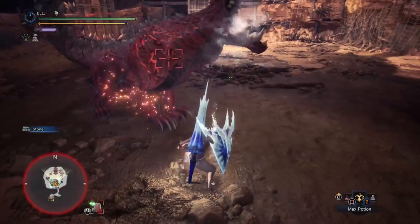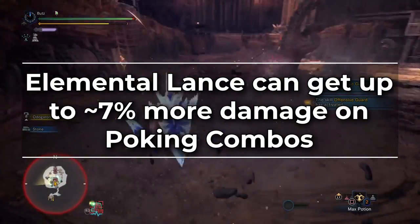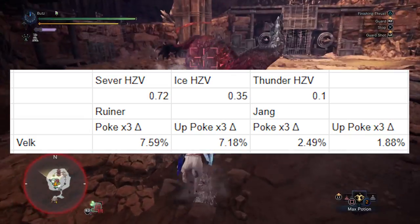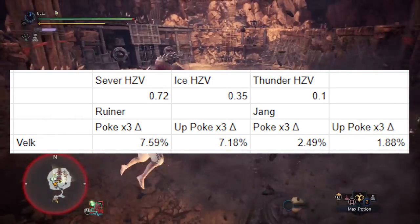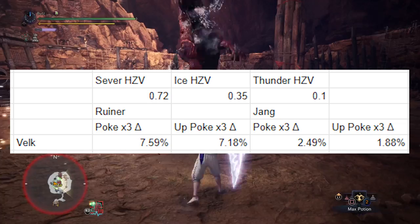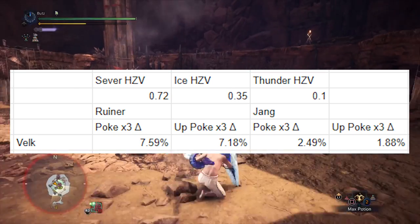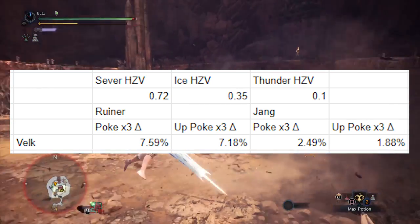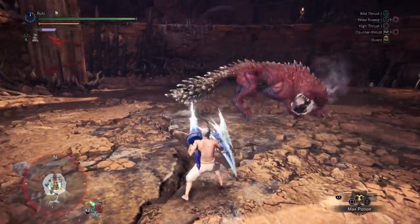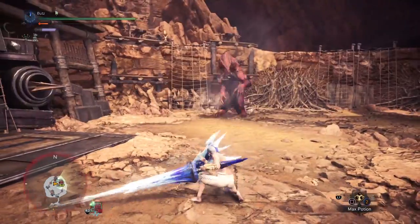When comparing these elemental sets to the raw Lance sets covered in the meta video (link in the top right and description), elemental Lance can get around 7% or so more damage on all of its bread and butter poking combos on the high end. For example, with Black Diablos — who is immune to dragon damage and has a 35 hit zone value to ice and a 72 when softened on the belly to sever — the Valkana Lance will be dealing 7.59 to 7.18% more damage compared to the Ruiner no Gigante Lance.